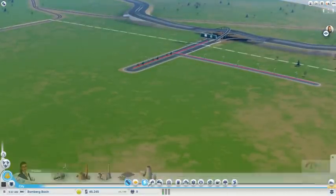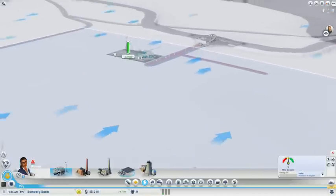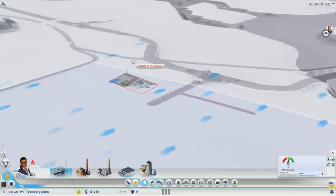The first thing I want to plan out is a power plant. The wind is going — I don't even really know which way that is.